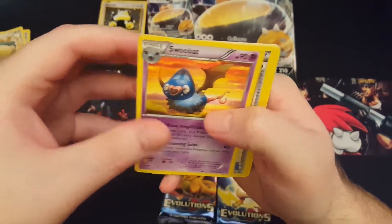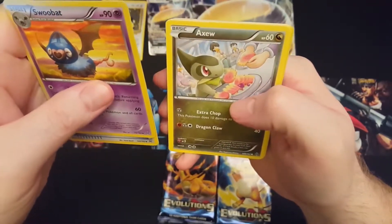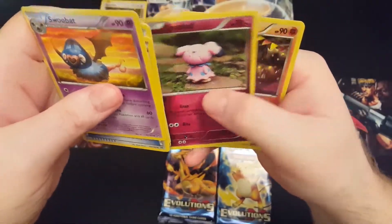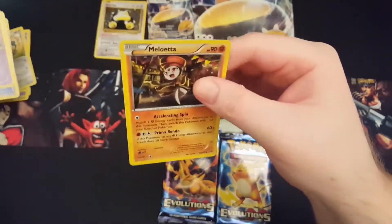Alright, small bats, we got Heavy Ball, Special Energy, Axew, Froakie, Misdreavus, Hoothoot, Cyndaquil, Snubbull, and Milotic — doing the cha cha cha.